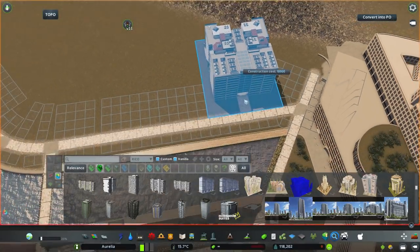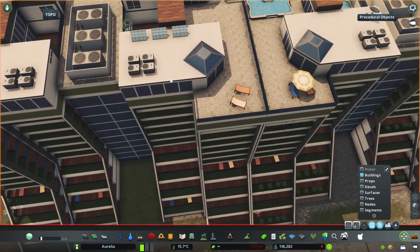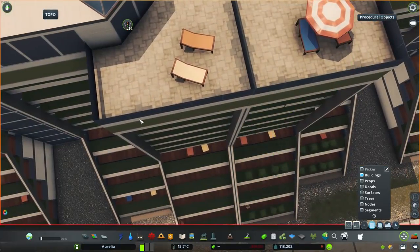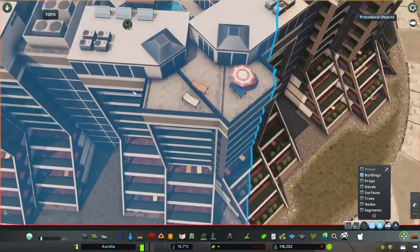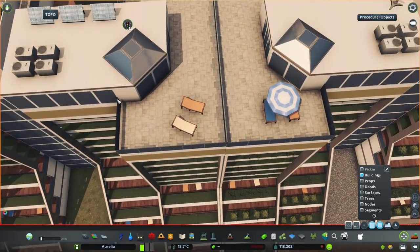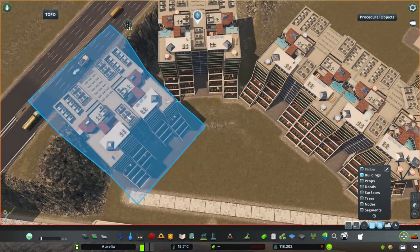We are going to start right away with doing the second side of this canal valley. It's going to be formed using residential buildings, at least the first level. Now we have seen these before. These are the futuristic buildings that form, at least partially, that medium density residential area on top of that hill that we did a couple of episodes back.